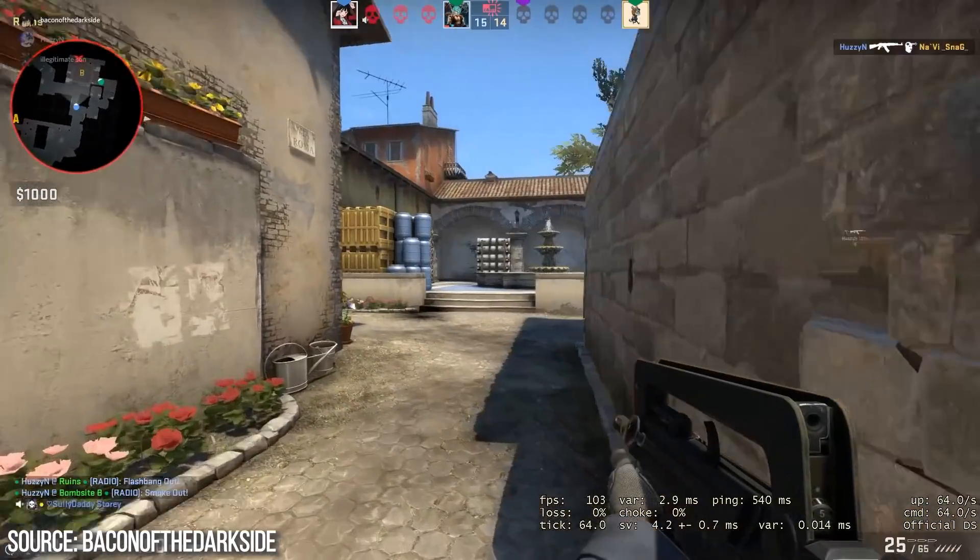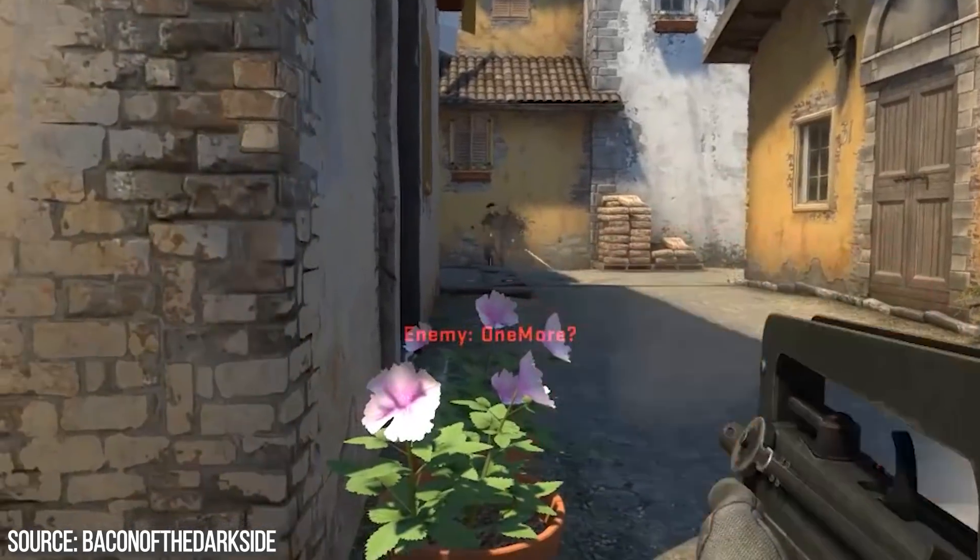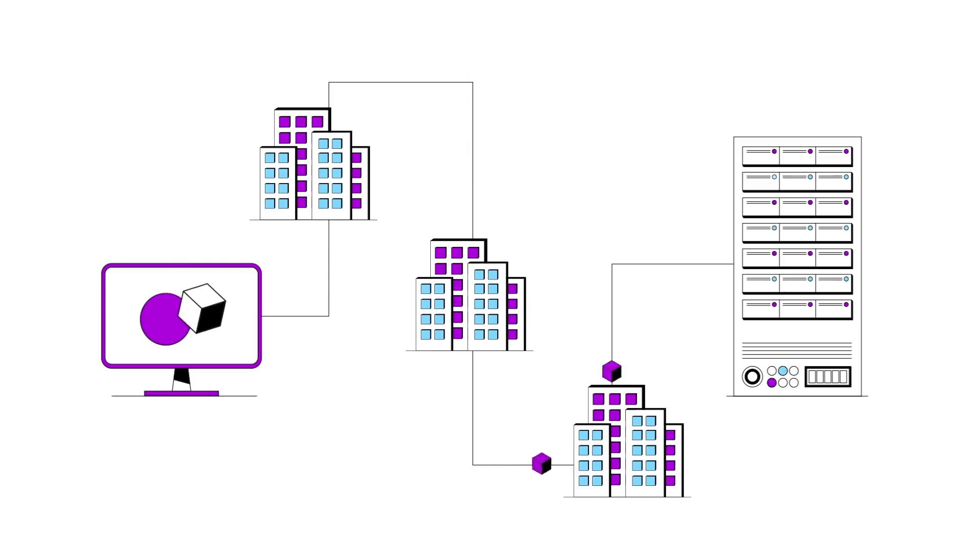No matter whether you're dealing with players on the same local network or players connecting from another continent, ideally it's got to feel fair as well. No one player should have a significant advantage over the others, like appearing without warning when they're lagging too much. So you'll need a way to compensate for players with lag. And actually waiting for the server to tell you the results of your own inputs will make the game feel sluggish, so you'll probably need to show the effects of each player's inputs on their own PC immediately, then smooth over any differences between the player's PC and the server in a way that isn't obvious to the player.